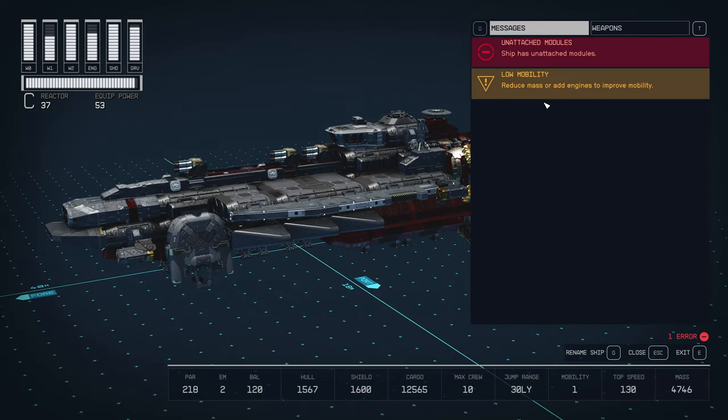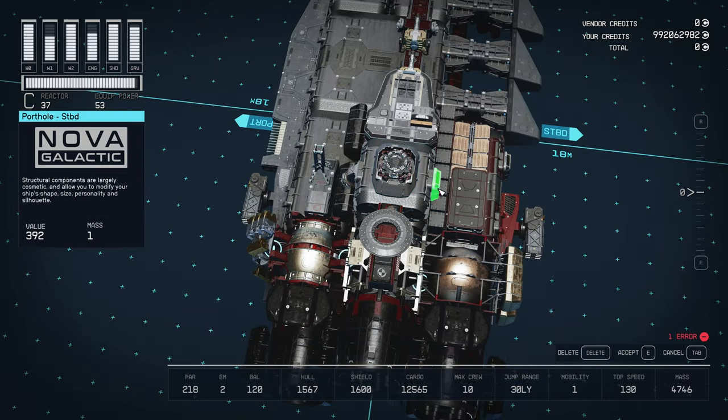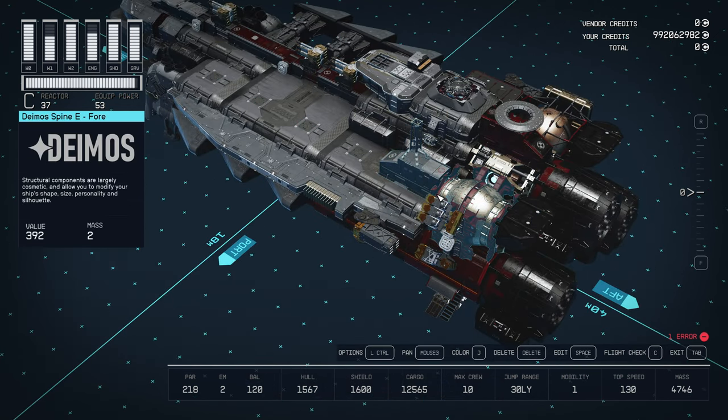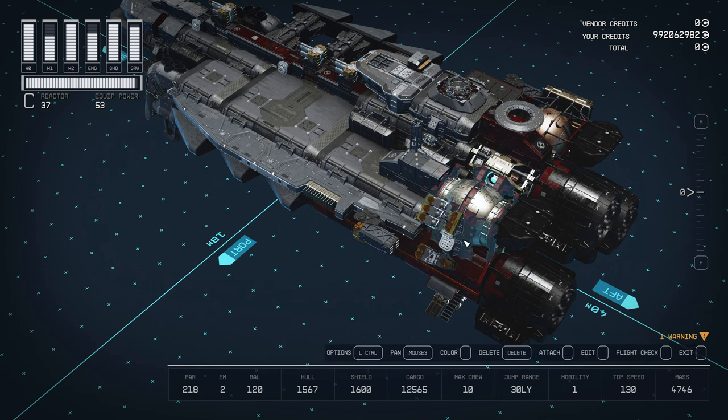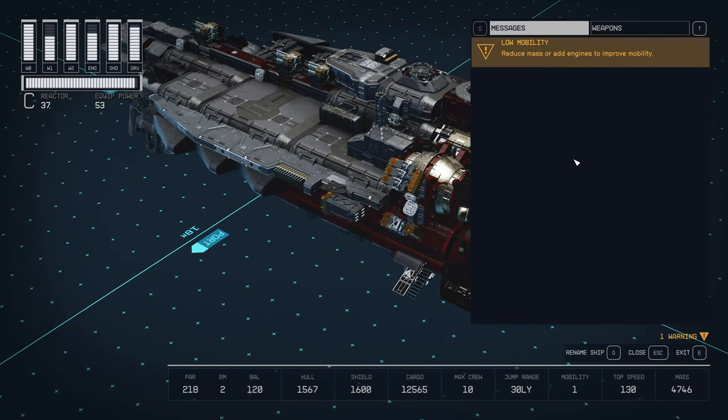If you reach the end of the build and encounter this hugely frustrating unattached modules error, I recommend systematically deleting parts until you can isolate the offending components, then control Z back to where you were and simply reattach the part. 90% of the time it ends up being something attached to the reactor, grav drive, or fuel tank.